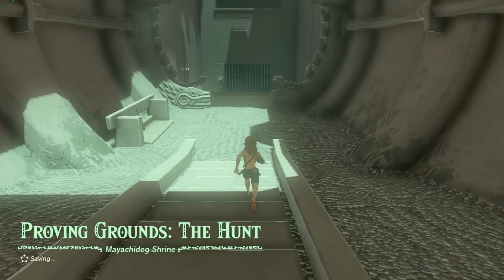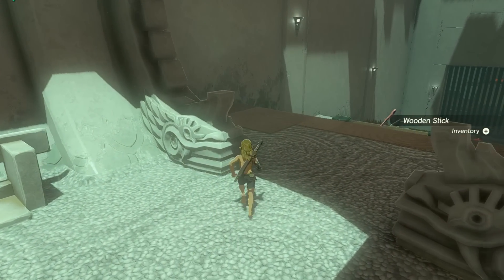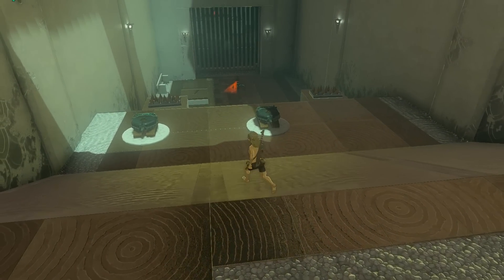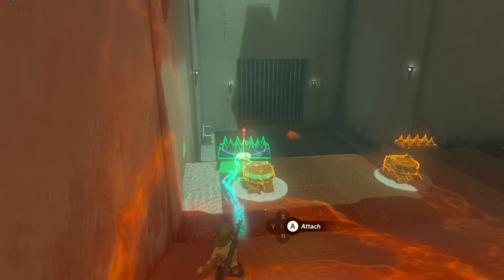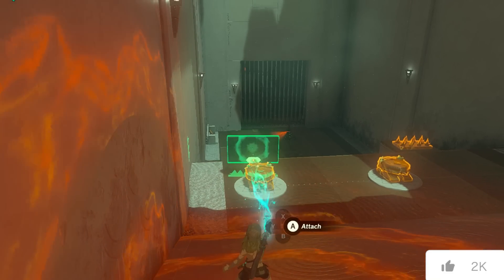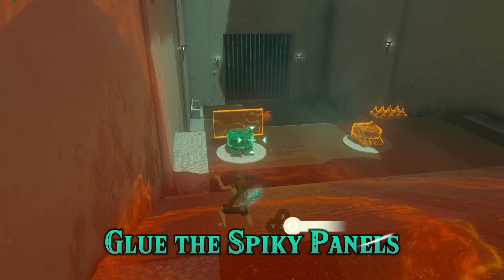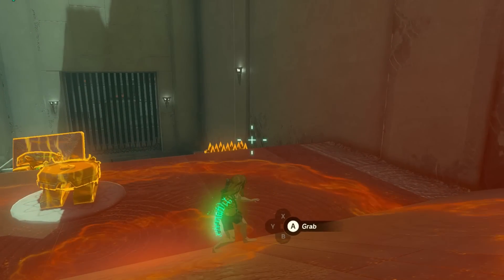Head straight into the shrine and pick up the thick stick on the left. Ahead, you'll spot a construct. But first, there are two Zonai devices you can activate with your Ultra Hand. These devices may not be pointy, but they'll still help you in the fight. Glue two spiky panels on them and bait the construct toward them. Now watch the devices do their magic.